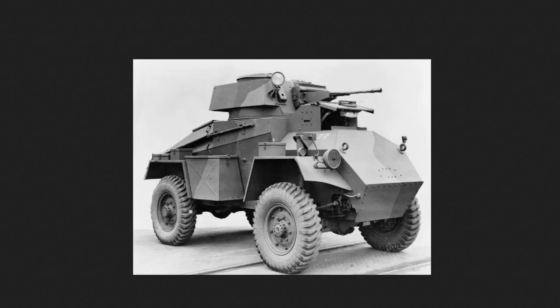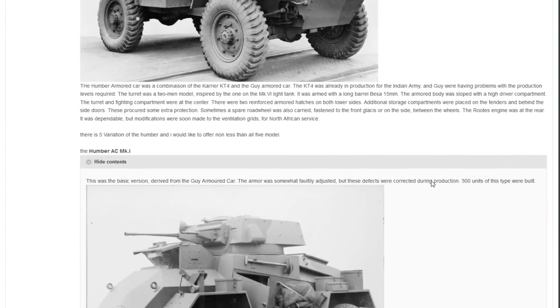The armored body was sloped, with a high driver compartment, the turret and fighting compartment at the center, and two reinforced armored hatches on both sides. Additional storage compartments were placed on the fenders and behind the side doors, providing some extra protection, and sometimes a spare road wheel. The Humber is a cool little armored car because it actually went through many little variations as it went along.